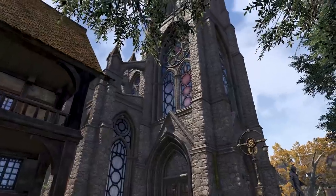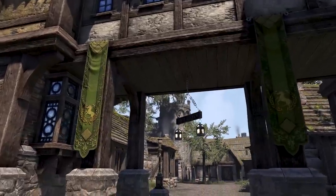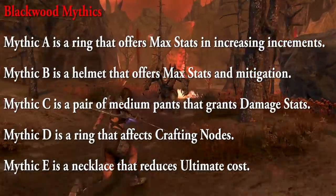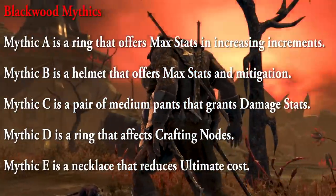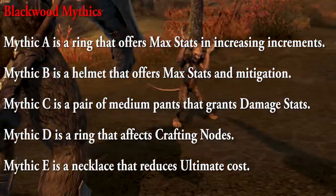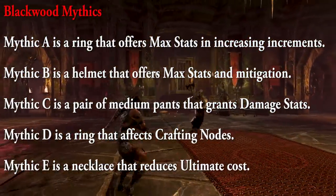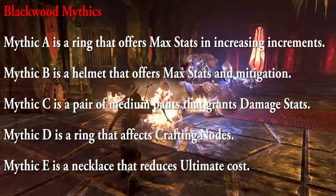And of course, let's talk about Mythics. There are five new Mythic items coming out. Mythic A is a ring that offers max stats in increasing increments. Mythic B is a helmet that offers max stats and mitigation. Mythic C is a pair of medium pants that grants damage stats. Mythic D is a ring that affects crafting nodes. And Mythic E is a necklace that reduces ultimate cost.